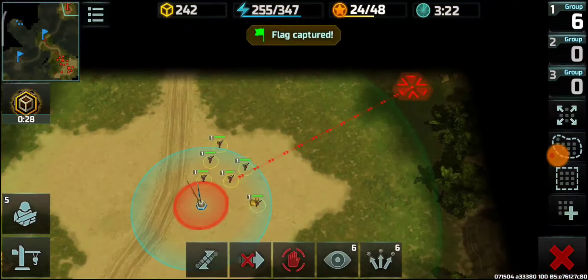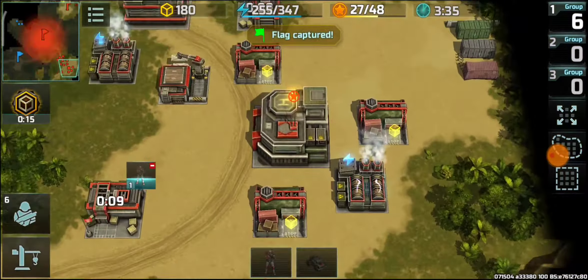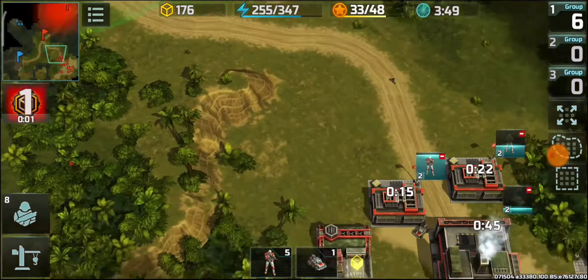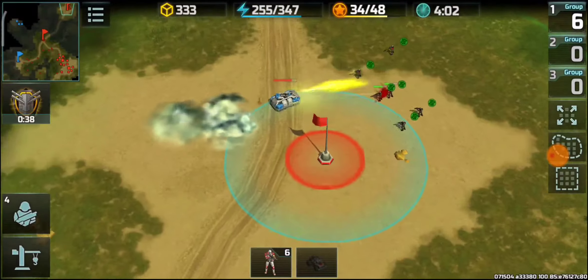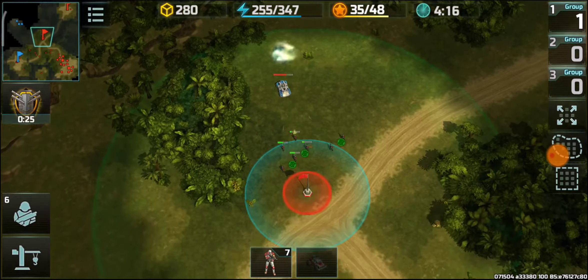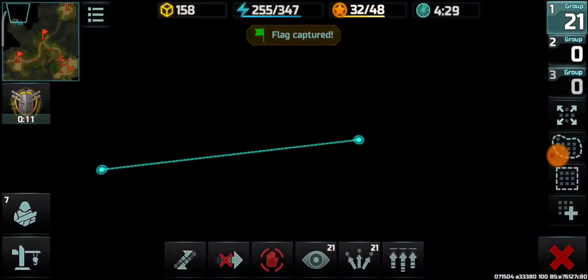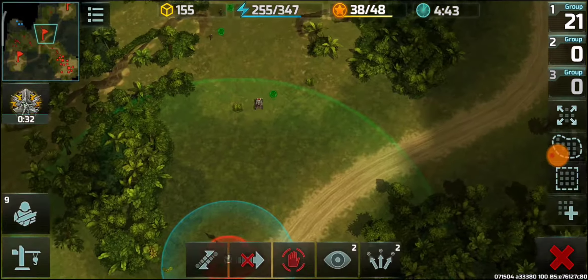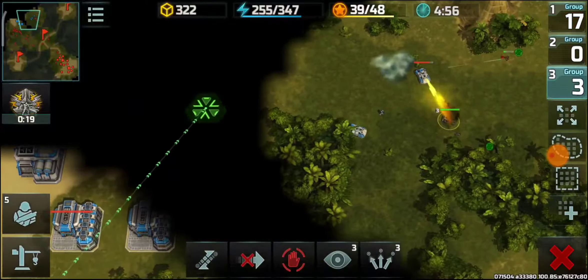Gaining control over the flags once again — good so far. Going with full riflemen and coyotes, since capturing the flags gives additional resource income and these units will come in handy for any land attack. One fortress versus six riflemen and only one of them survived, despite extra attack power from the flags and a 30% attack boost in the first 10 minutes — that's how powerful the fortress is. My riflemen are maxed upgraded for rank 9.